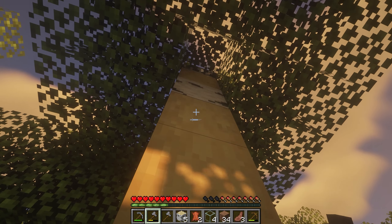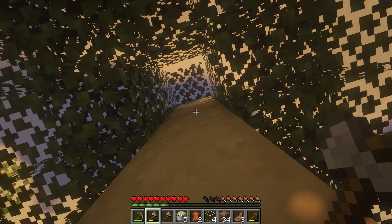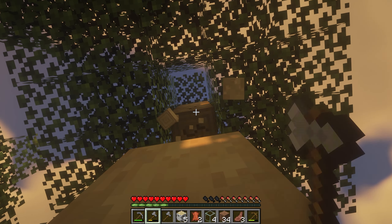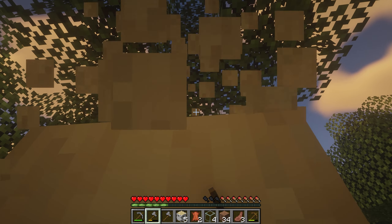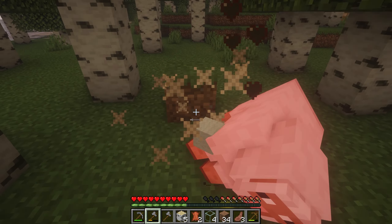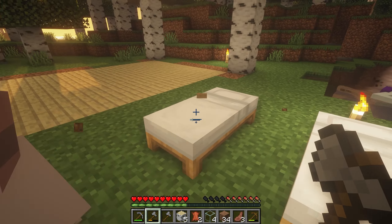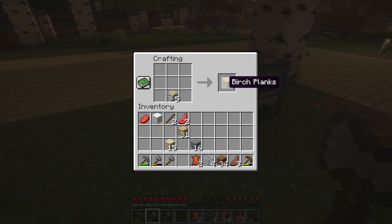I feel like we should have counted and found out how many we're gonna need. But if we end up with extra, we can start placing some. For some reason I can't sprint — your food bar is probably too low. If you have like half food you can't sprint. I have three, so that's probably why. It's a new day — new day for building.